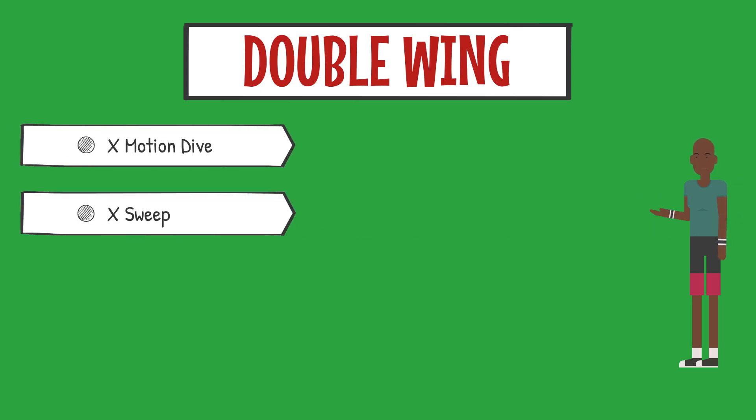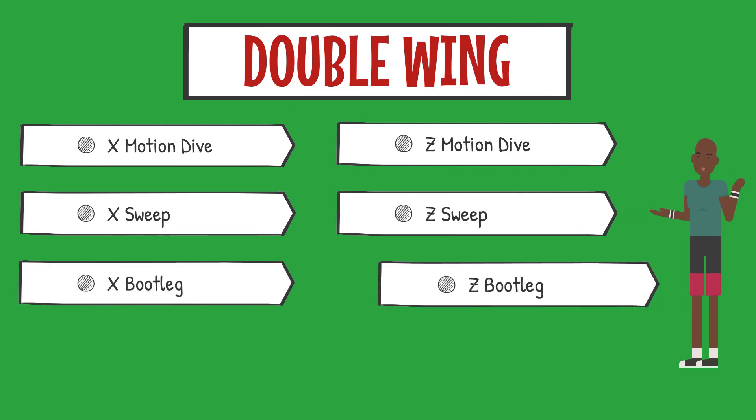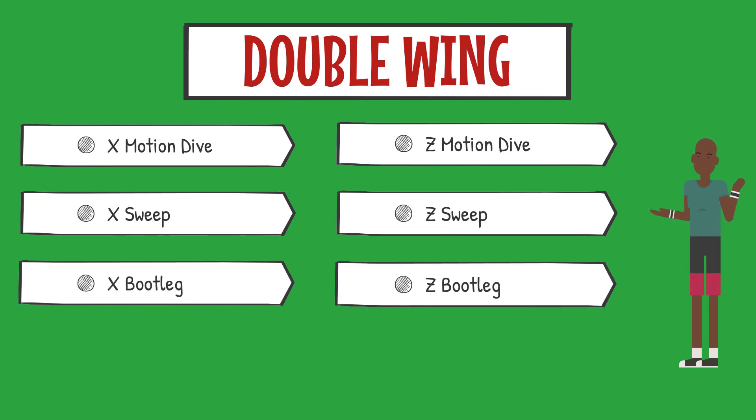The plays we will be running out of the Double Wing are the following: X motion dive, X sweep, Z motion dive, Z sweep, and finally a quarterback bootleg off either X or Z motion — for a total of six different runs. The dive plays are run plays where the running back will get the ball and run towards the X or Z side. The sweep plays are used to get speed runs for the X and Z receivers, and finally the bootleg runs are meant to keep the defense off balance with quarterback runs towards the X and Z sides of the formation.